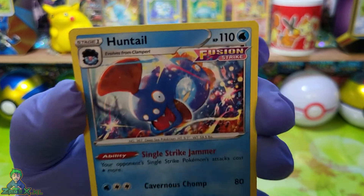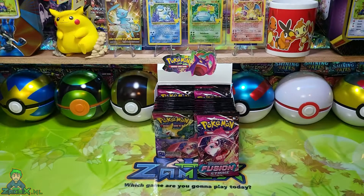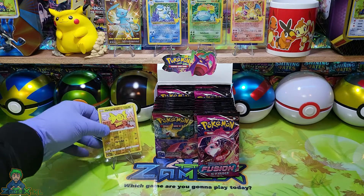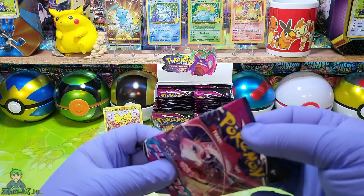Een leuke Huntile — wat een mooie tekening, een hele mooie tekening, kijk eens even. We hebben in ieder geval een Reverse Holo, die telt gewoon lekker mee. En dan hebben we nog één pak te gaan.